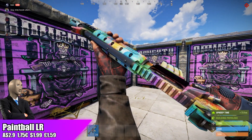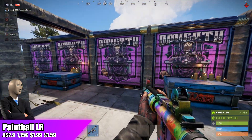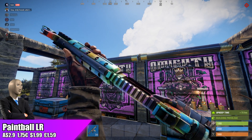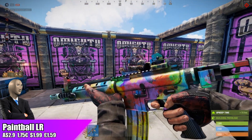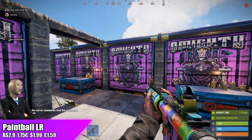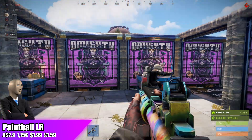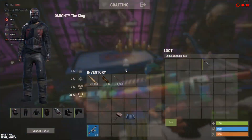There are already quite a few bright colored LR skins on the community market, which will dilute demand and make it harder to profit off the Paintball LR. I'd recommend placing a buy order on the community market once it leaves the Rust item store to pick it up cheaper, then flip it straight away. As a long-term investment it should also be safe, and as a play skin it's a relatively safe pick.